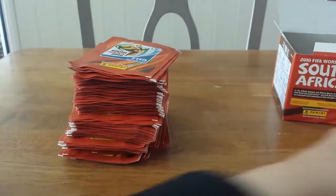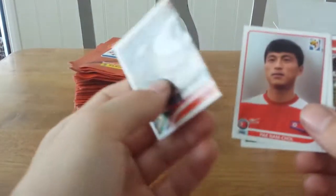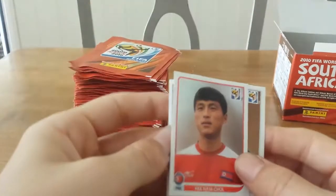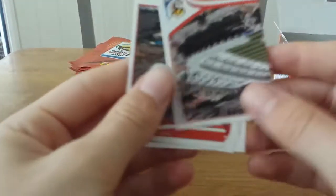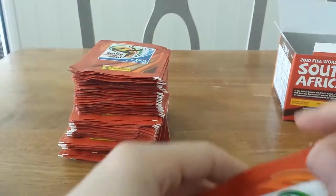Our second pack — by the way, if you guys want to order one of these, this only cost me 11 pounds to get the whole thing from Amazon, so if you want to check it out, it's absolutely amazing. We get half of the Durban stadium, we got Park Nam-cho, we got Walter Bursa, we got Drago Kuzmanović, and half of the three stadiums. That's a pretty decent pack.